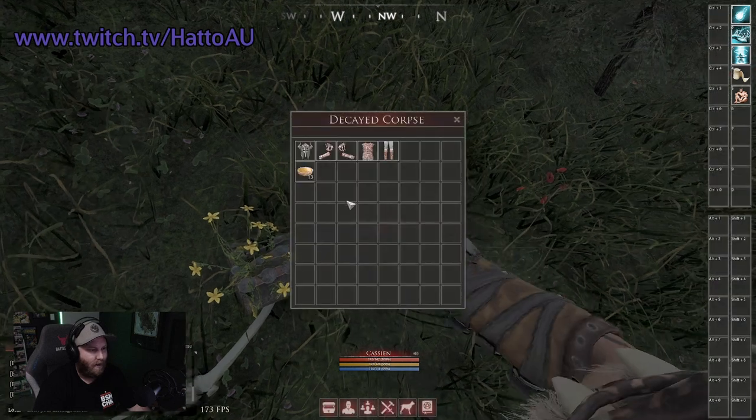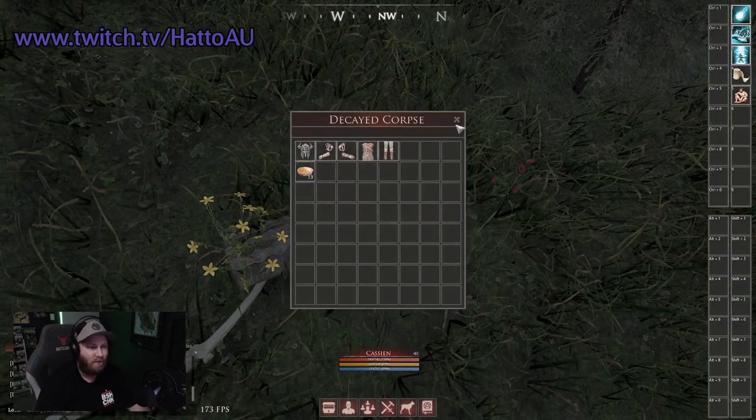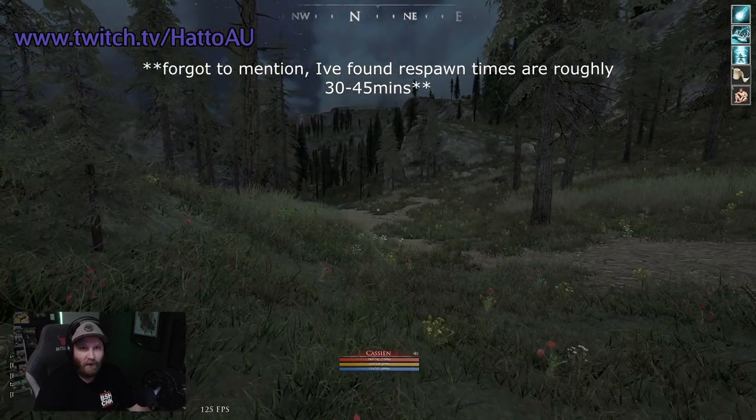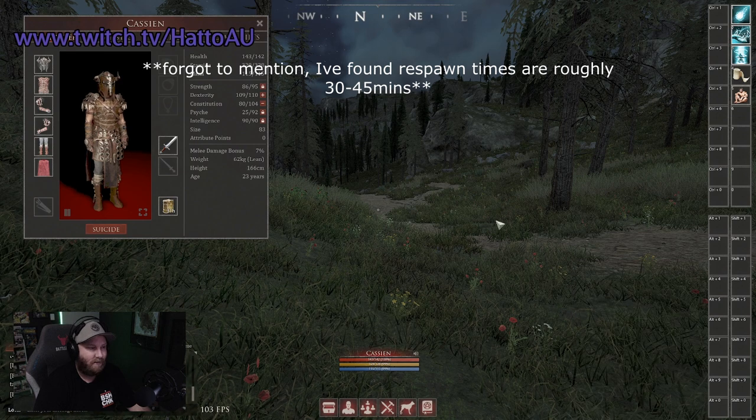I've already looted this body — it didn't have a cape this time — but they can come with some decent gear to run around Haven in, and sometimes a cuproom sword. It's pretty random, all RNG. I've found two capes so far and it's taken me about seven hours to find them.